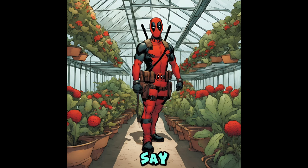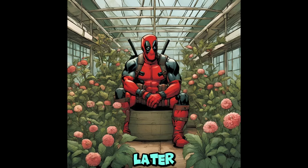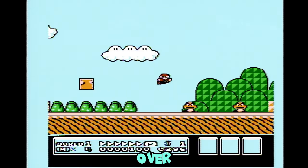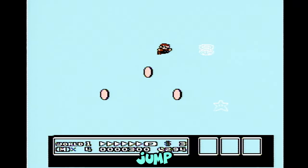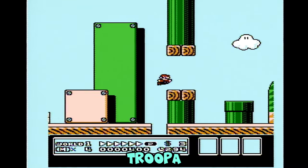P speed you say? More on this later. Now you can just jump over the enemies. Bounce off this Koopa Troopa so you can go up here. Now full jump and bounce off this other Koopa Troopa.